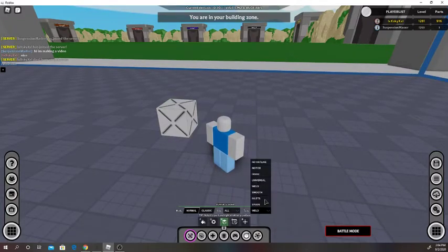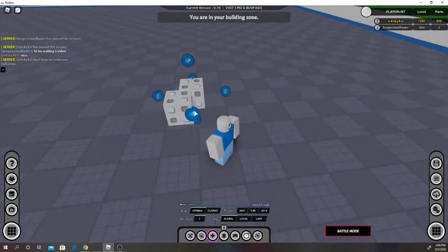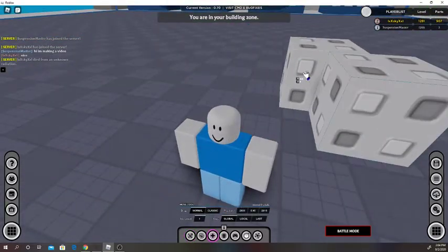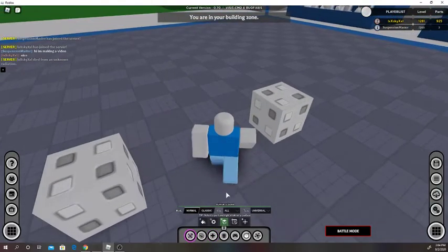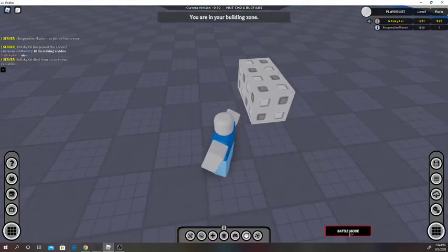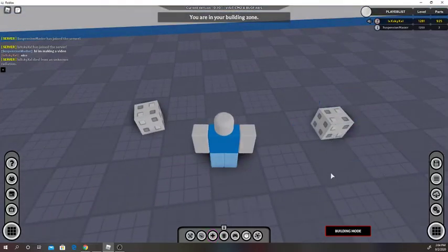How universal works — it's kind of like a Lego. You see how this has inlets and it's just gonna stick into the outlet there, so these would stick together. If we select classic here and select inlets on both, and we go into battle mode, you can see these two parts stick together.